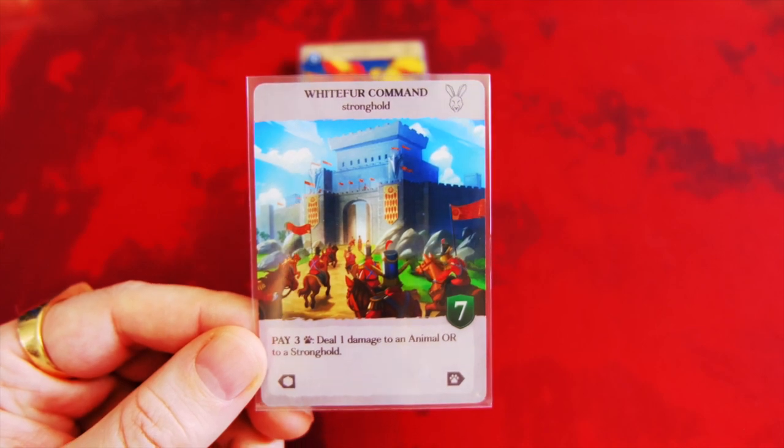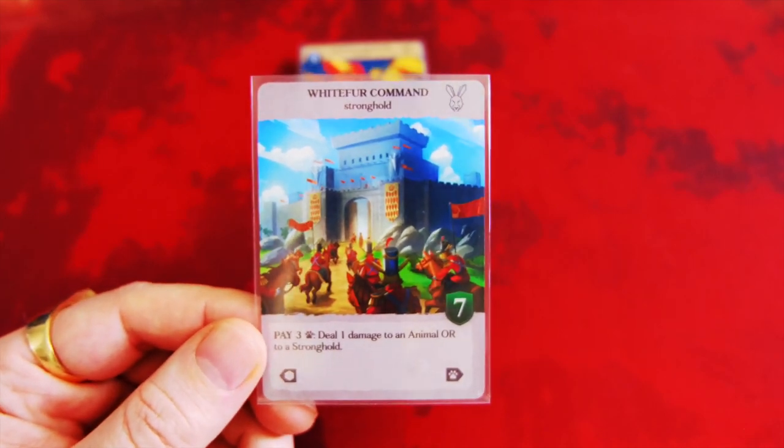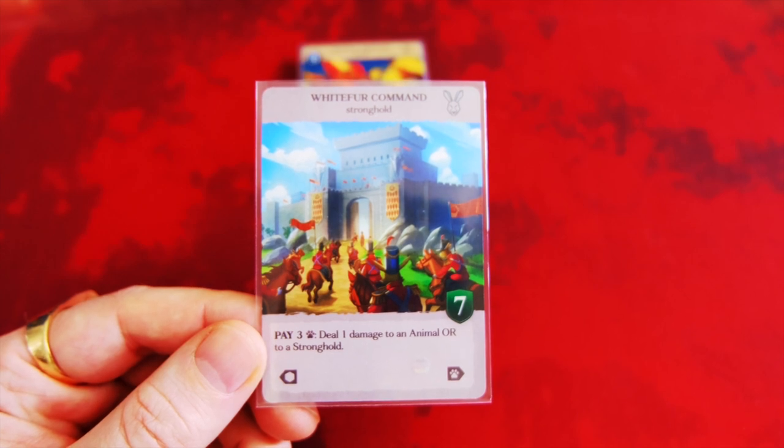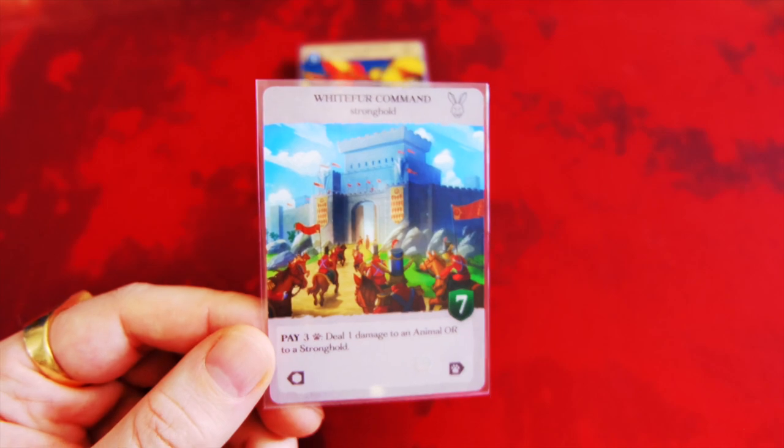We got here the White Fur Command Stronghold, and once each turn you can activate the ability that says: Pay 3 Support, deal 1 damage to an animal or to a Stronghold. Just the versatility — nothing wrong with that.